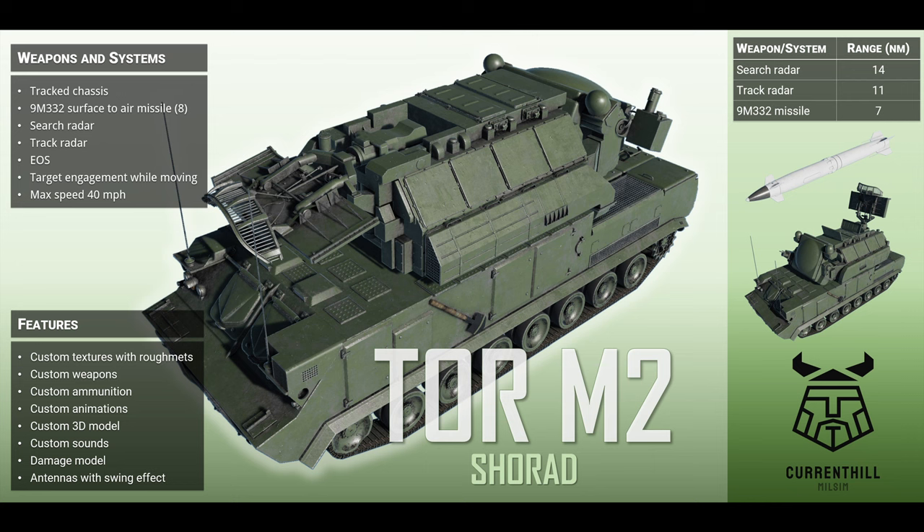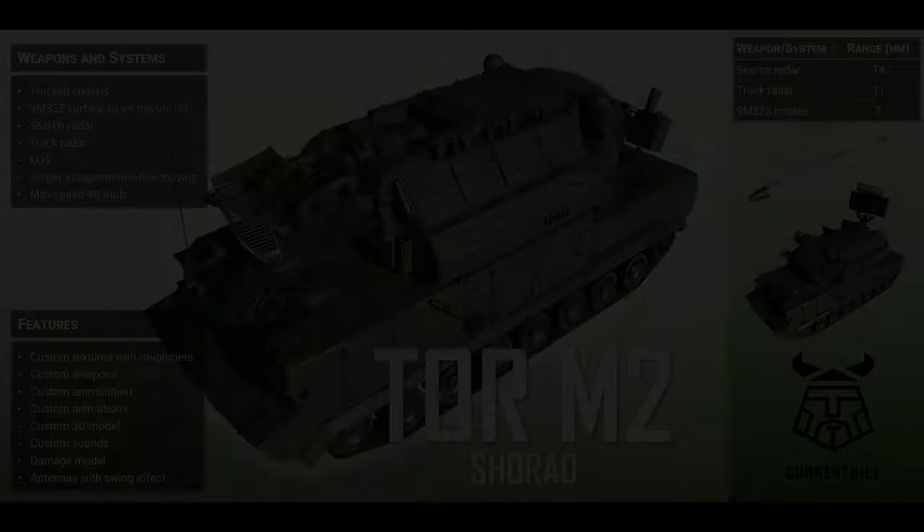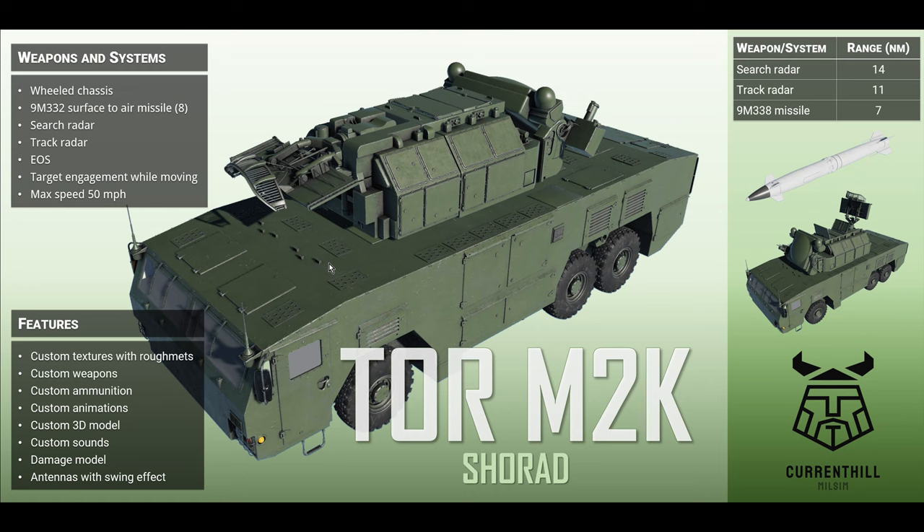The M2 fires the 9M332 surface-to-air missile. Search radar: 14 nautical miles. Track radar: 11 miles. The missile itself has an improved range over the M1 — 7 nautical miles. One important point CH adds: as you go up through the versions, each has more channels than the previous, so it can support more missiles in the air simultaneously. Modern SAMs, especially SHORAD like this, are designed to take out lots of targets — think drone swarms. The M2K uses the same hardware as the M2 but on a different chassis, initially produced for Belarus but many have returned to Russia.